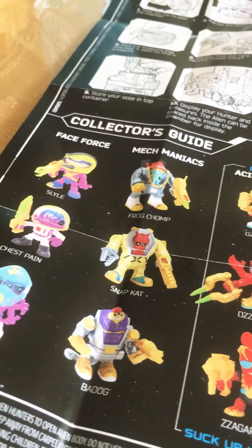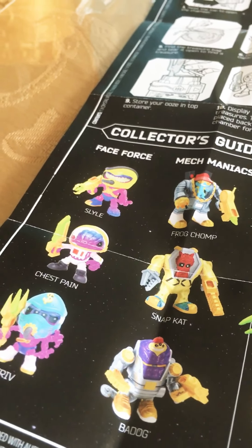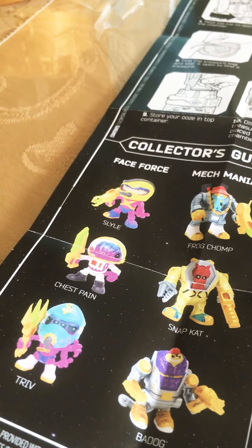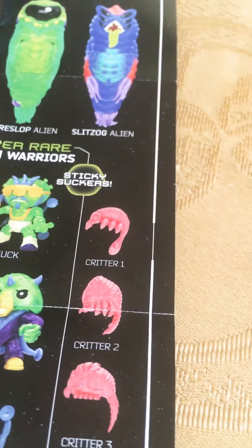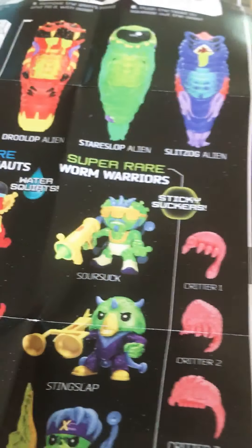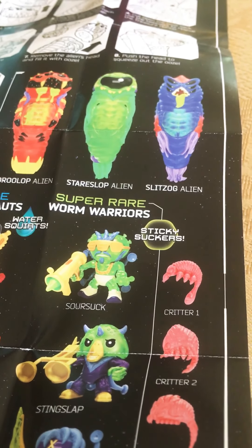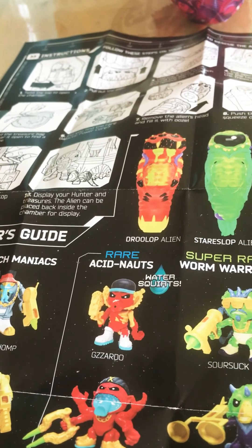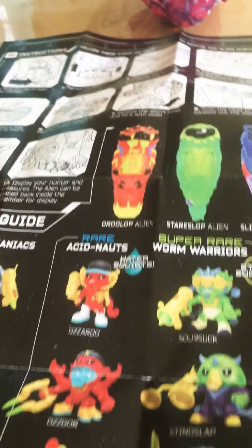Out of the collection, which one did you get? Snapcat. His name is Snapcat. And I think you got Critter One, which is this one. Sticky Suckers. Super Rare Warm Warrior and a Rare Acid Knot. Mech Maniacs.